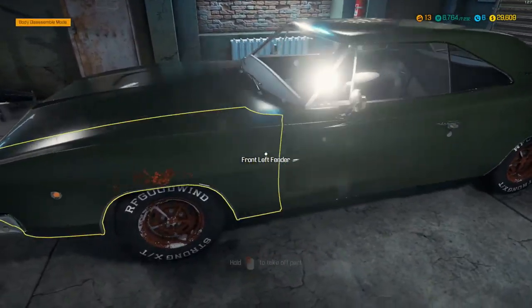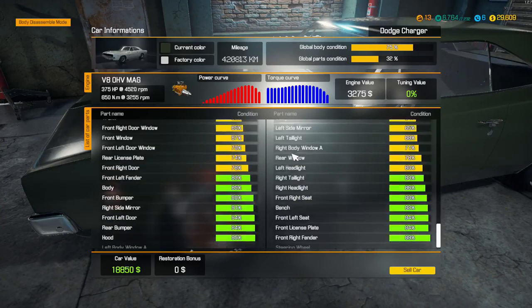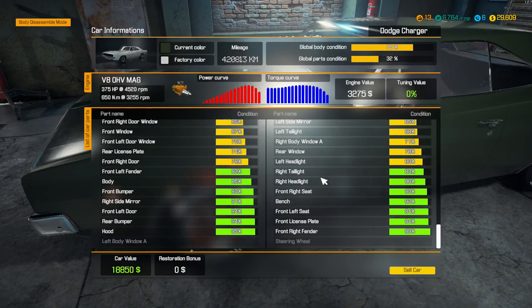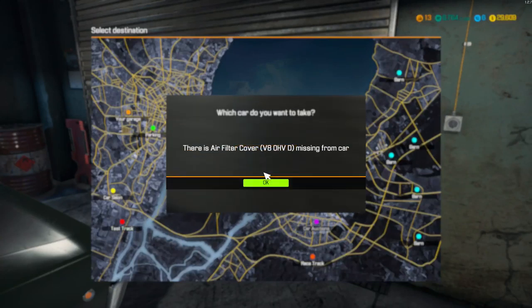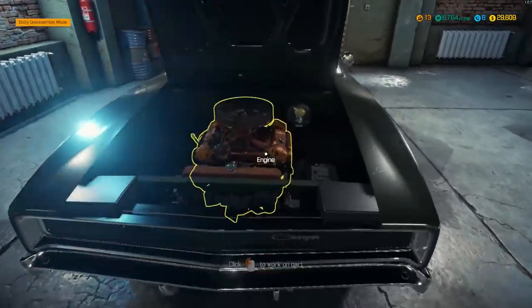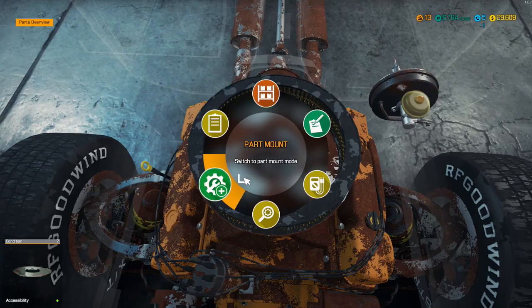Here she is then, looking amazing. She doesn't look in terribly bad condition. Front door, everything looks okay. Let's see if she starts - let's take her for a spin. There's an air filter cover missing from the car. The engine looks a bit ropey I should say. What do we need? We need a V8 OHV.